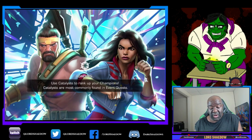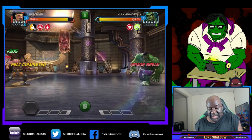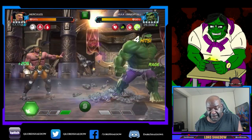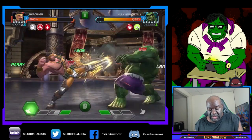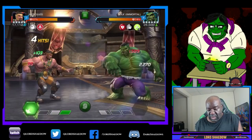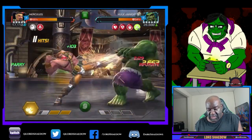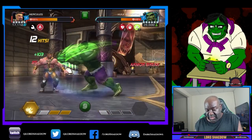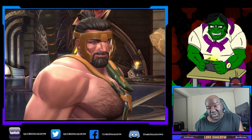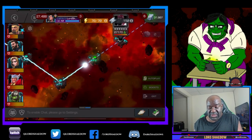Next up we've got Immortal Hulk, and hopefully we'll be able to avoid his immortality. Let's just keep doing this — try to bait out that special. Got the intercept. We're up to like eight feats. He reduces the ability accuracy, so he did not get to trigger his immortality. Hercules is going strong.